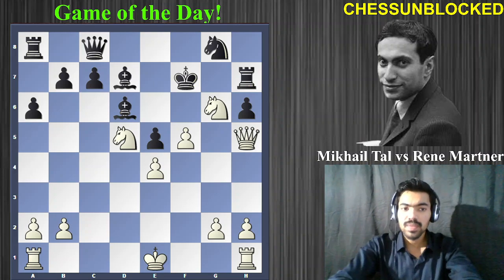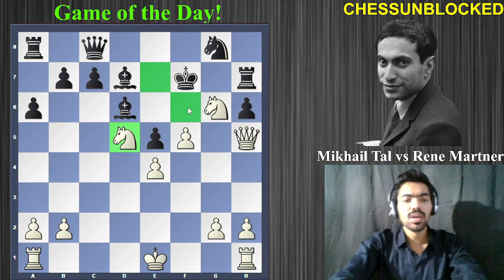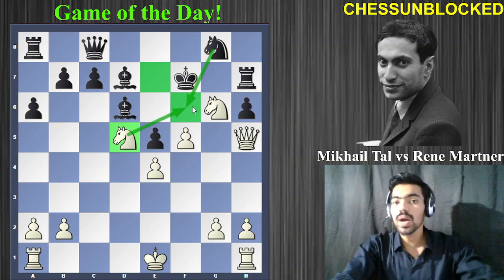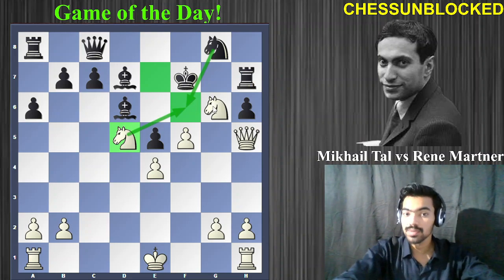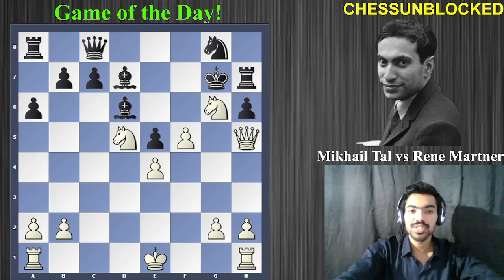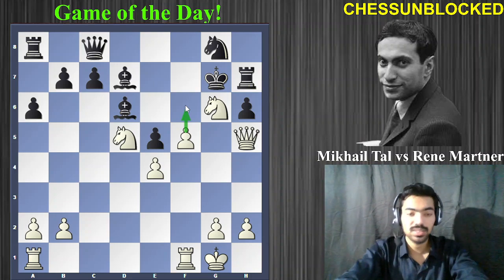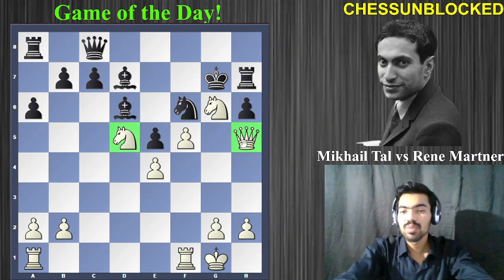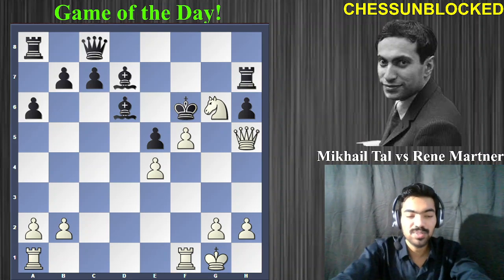The knight on d5 excellently controls both the e7 and f6 squares. It's a prophylactic move — whenever Black's defensive knight goes to f6 to attack the white queen, White can exchange it. This is why Tal is such a great player: he doesn't always just attack but also applies prophylaxis. The threat is also to move the knight and give a discovered check. Black moves the king, and Tal plays the cool move of simply castling, with the threat to push f6.